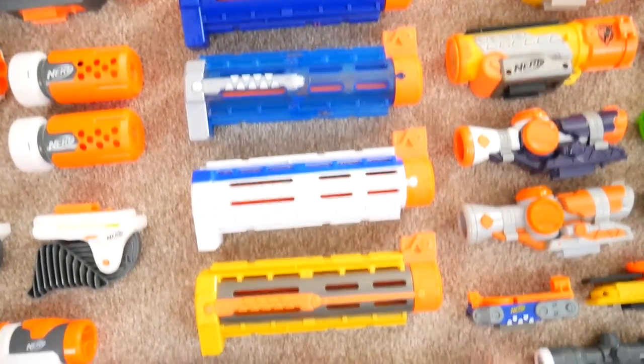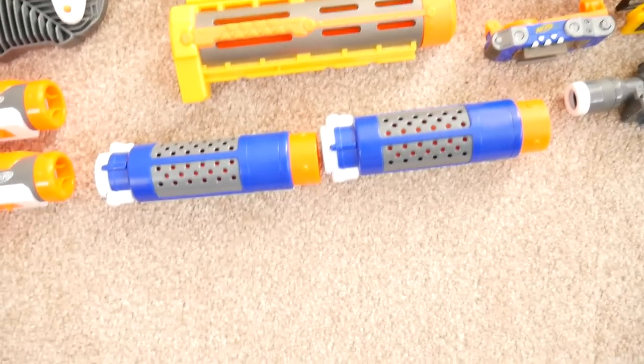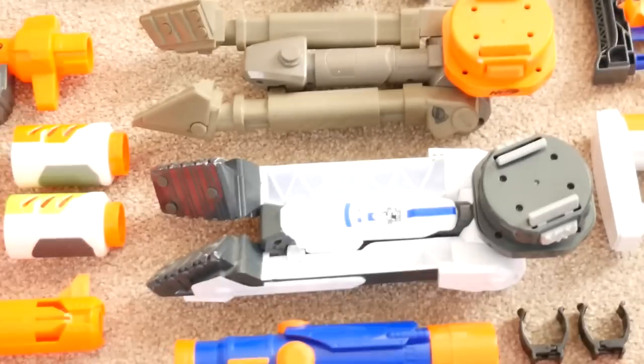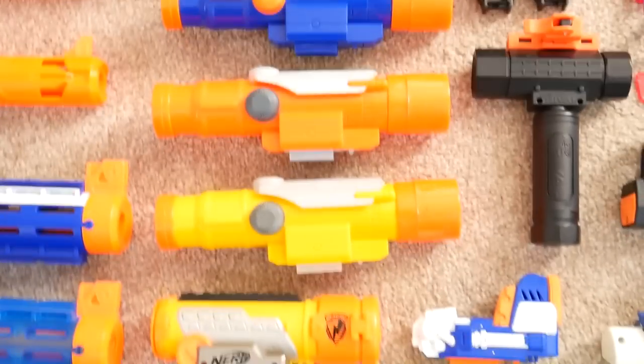Moving on to other attachments — a couple of barrels, three Retaliator barrels in different colors: regular blue, Sonic Ice, and XD. A Recon barrel, two Spectre barrels. At the back there's the Stampede shield and a Super Soaker-style shield. There's the Raptor Strike foldable bipod, the two Centurion bipods, and a Vulcan and Rhinofire bipod.